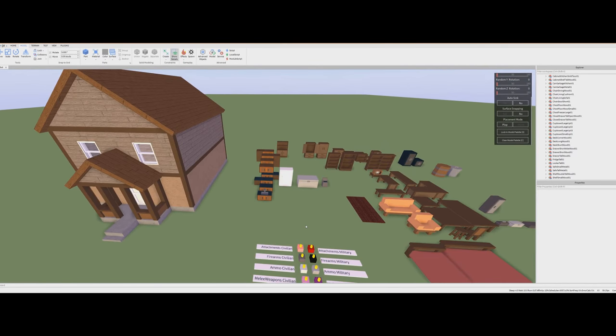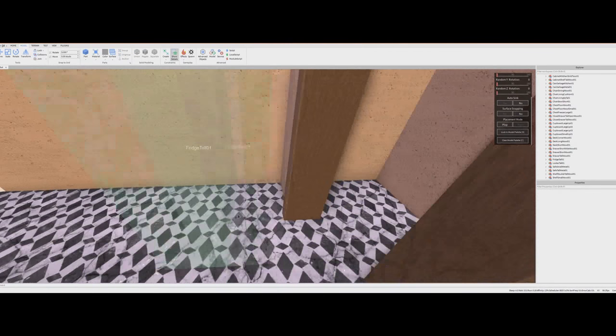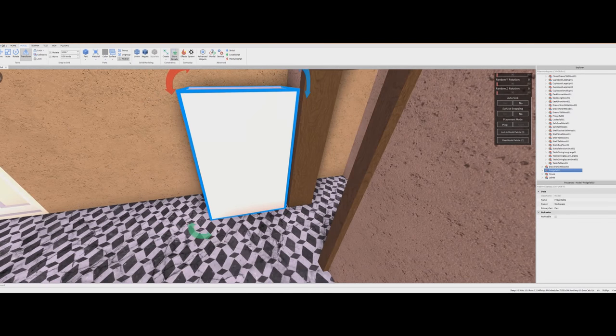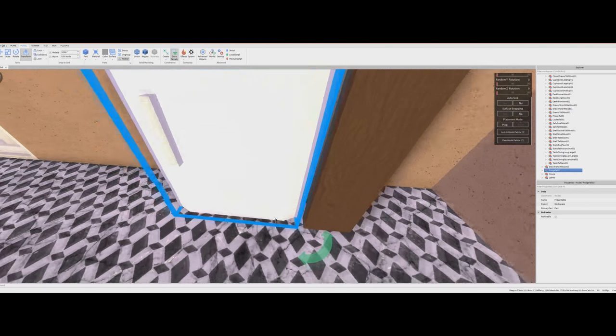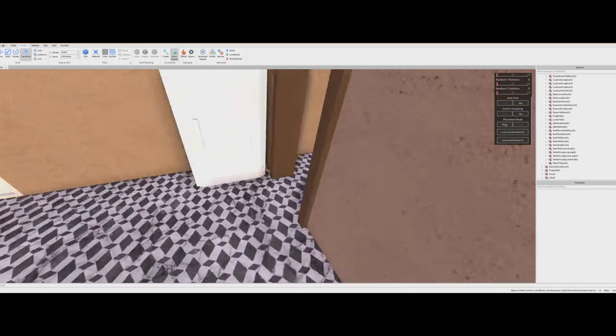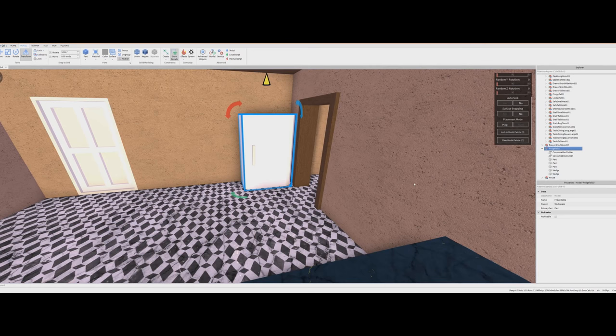First thing we're going to do is start with the kitchen. I'm going to select this thing and use my fancy little plugin to quickly and easily place the fridge. Then we're going to use Roblox's tool to make sure it's rotated the right way, set the stud grid, and gently move that into place. And there's the fridge.